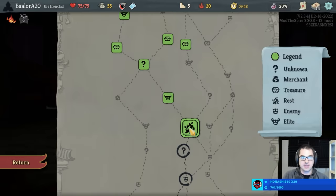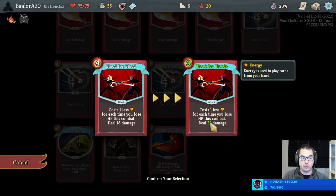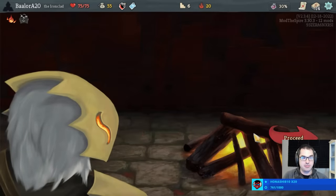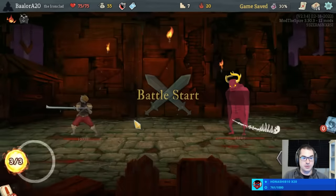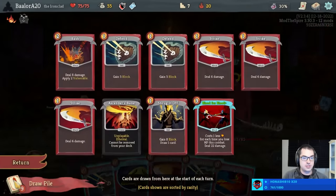Let's take an Anger. I like that we can play the Anger alongside the Blood for Blood. Upgraded Blood for Blood gets four more damage and, more importantly, discounts down to three base — so you can play it even before you take damage. And our first Elite is going to be Gremlin Knob.